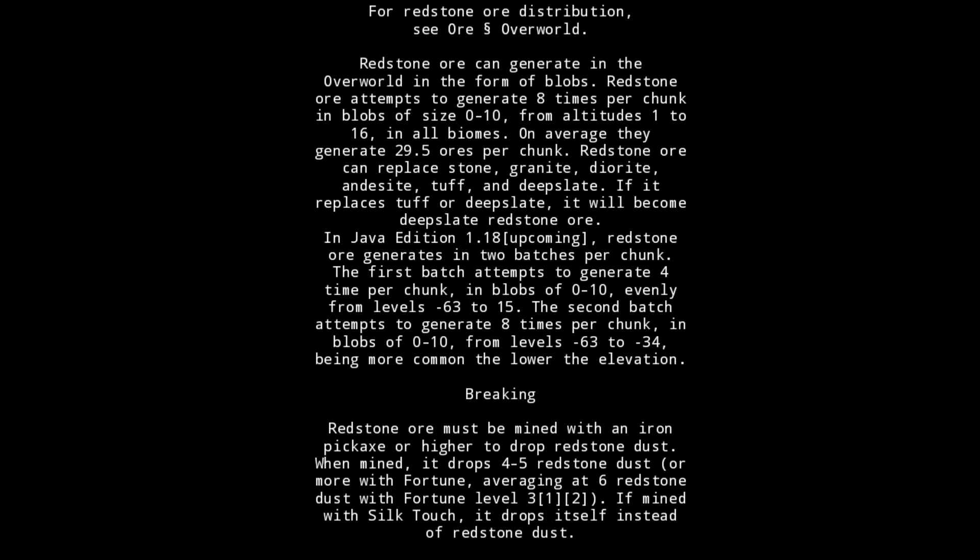Redstone ore can generate in the overworld in the form of blobs. Redstone ore attempts to generate 8 times per chunk in blobs of size 0 to 10, from altitudes 1 to 16, in all biomes. On average they generate 29.5 ores per chunk. Redstone ore can replace stone, granite, diorite, andesite, tuff, and deepslate. If it replaces tuff or deepslate, it will become deepslate redstone ore.